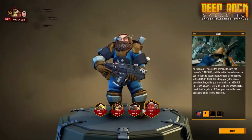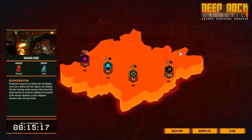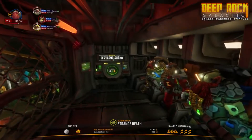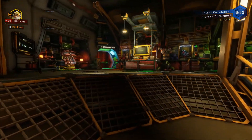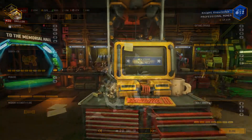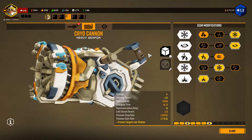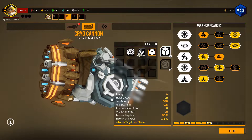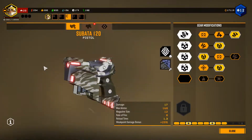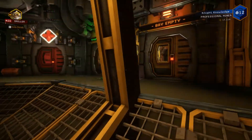But before we do that, don't forget to like, subscribe, and click that bell for notifications. All DLC for Deep Rock are cosmetic, and you can find your weapon skins at the equipment terminal. Simply select the item, then the skin button will be right here. As you can see, I've purchased the Rival Tech DLC and can select it.